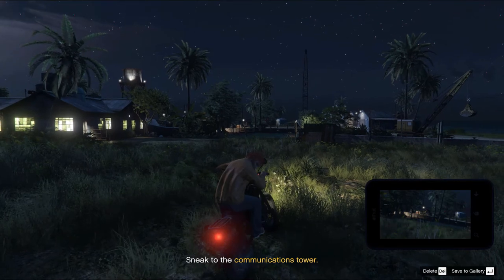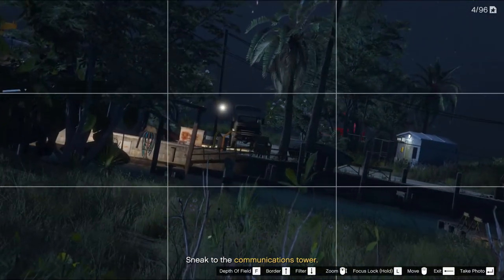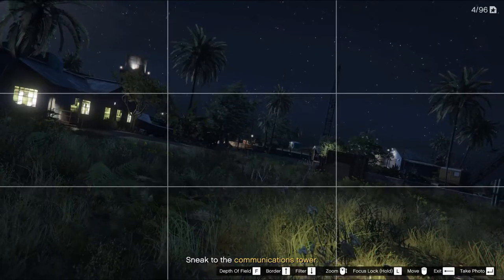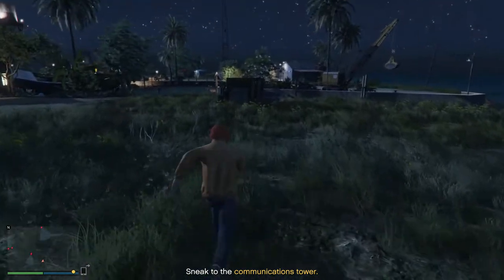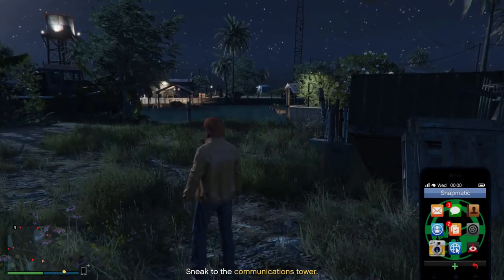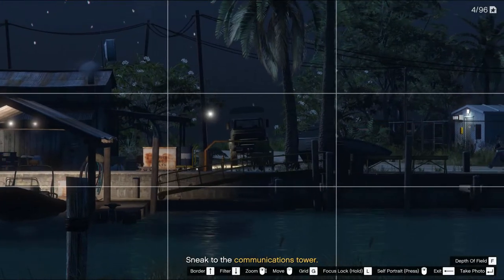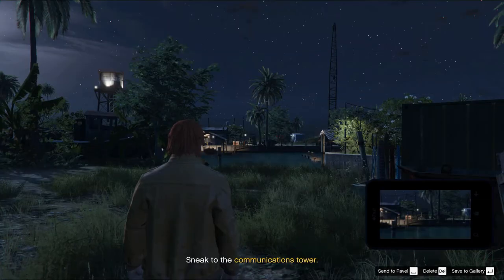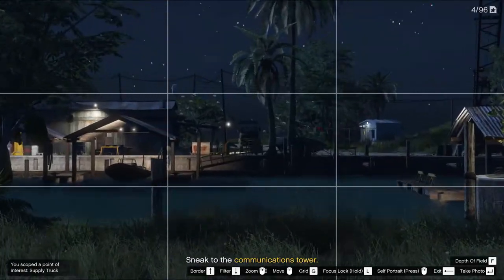There's the truck — that's the one you're looking for. That will get you into the compound as long as you're wearing a uniform. The uniform is sometimes next to the truck in a blue box. Take a picture of the truck — it'll register the truck first but won't necessarily register the blue box of uniforms, which can be on the left-hand side. Take another picture once the truck is recognized to see if the uniform is there.